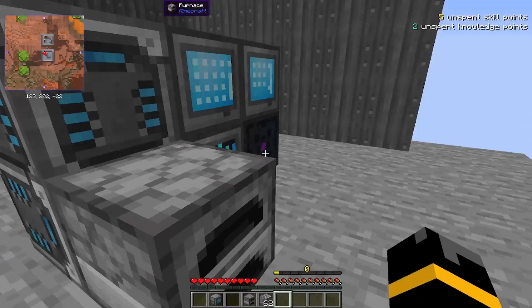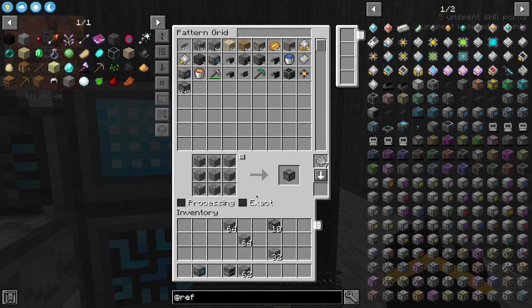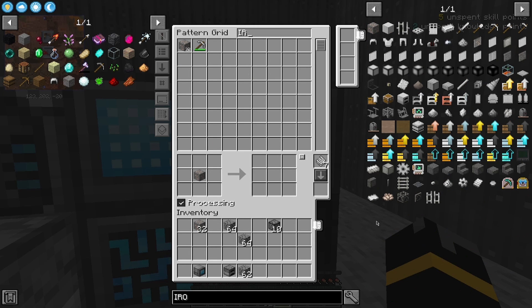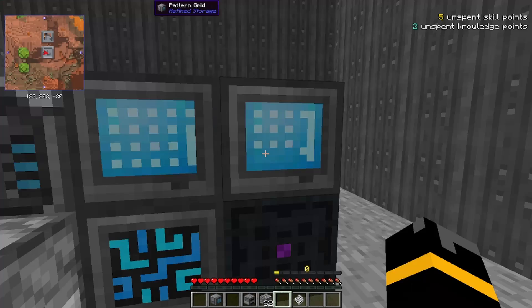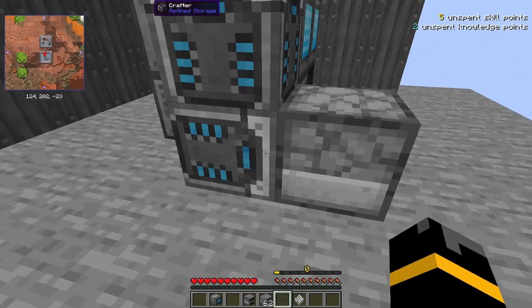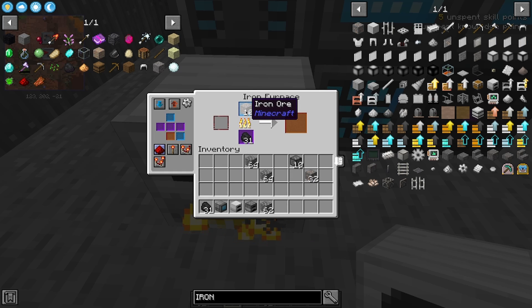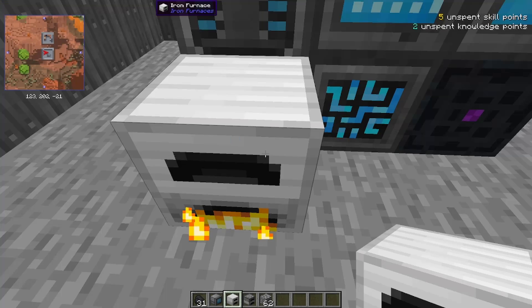When a crafter is facing an object, it unlocks the processing. So if I want to put iron here — I can drag it from JEI — inputs: iron ore, outputs: ingots. So I can now go to the furnace crafter. The Refined Storage system is now inputting iron to the iron furnace, and it's outputting iron ingots.